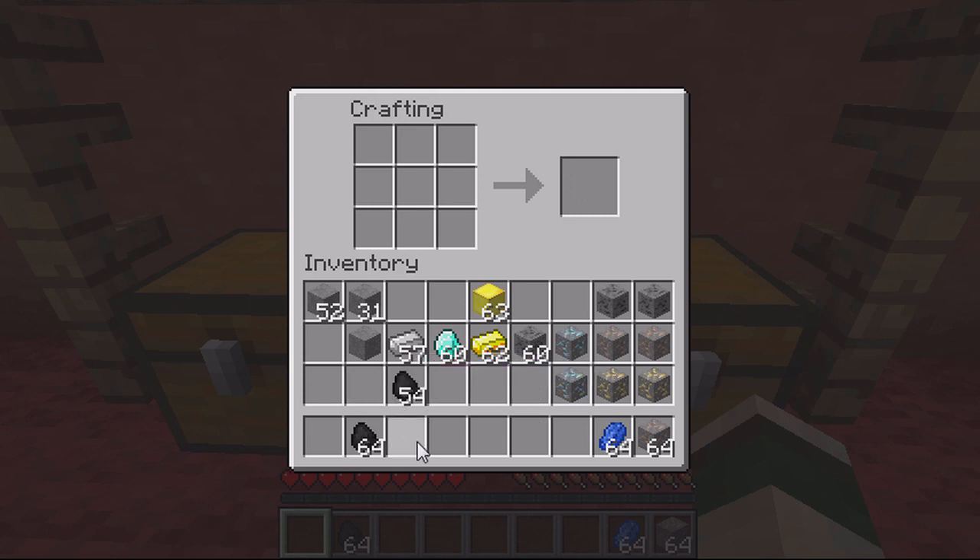The final one you can create is lapis ore. For this you'll need stone all around the outside and a diamond in the middle. Alternatively, you can make it with lapis placed all around the outside and one stone in the middle.